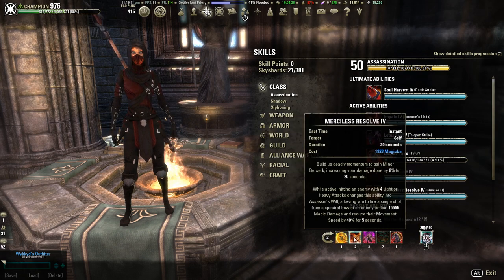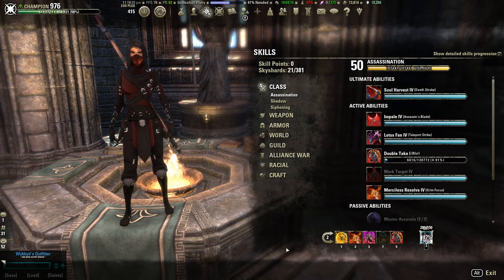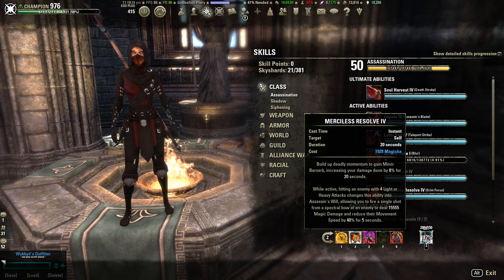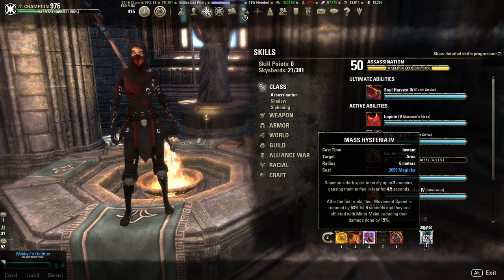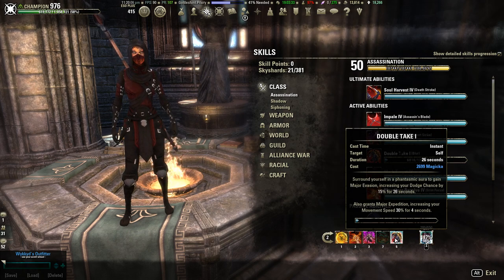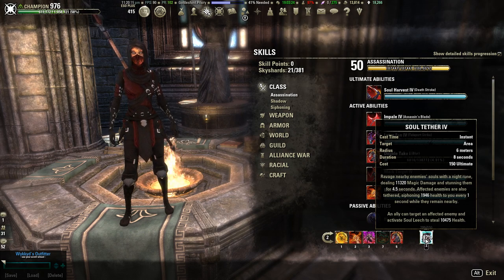On the Off Bar we have: Healing Ward, Merciless Resolve, Mass Hysteria (Fear), Prolonged Suffering or Agony, Double Take, and Soul Tether. This bar is primarily our buff bar and our Clever Alchemist bar. Healing Ward is our heal and shield — keeps us from getting crit upon. Merciless Resolve gives us 8% extra damage or Minor Berserk. Mass Hysteria is used only when you need to Fear to get people off of you — it can be replaced by Purge or similar; it's a flex spot. Prolonged Suffering or Agony is also a flex spot, used for horse ganks. Double Take gives us Major Expedition and a dodge chance. Soul Tether is used exclusively when you have a lot of people on you — it provides a decent heal and a chance to escape.